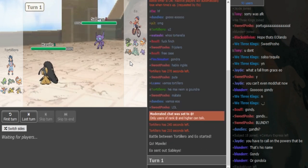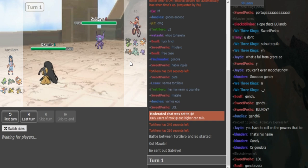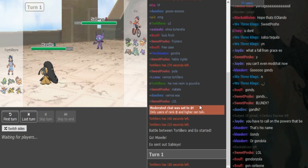He's pretty much forced to go for Play Rough turn one, because you don't want Sableye going for Will-O-Wisp. If you predict that and go for SD or something like that, your Mawile would get burnt, and a burnt Mawile even at plus two is not a big threat anymore.